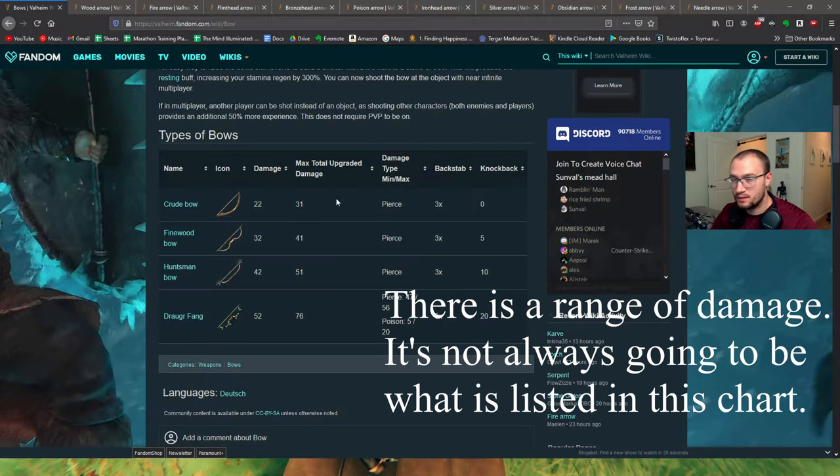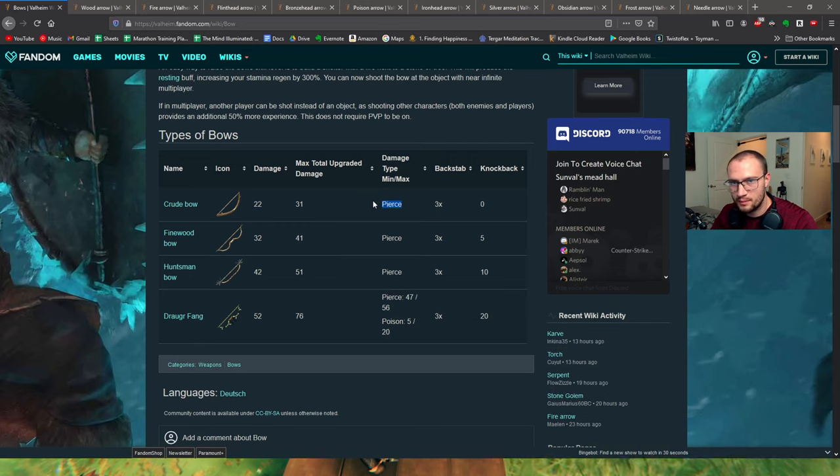Now let's talk about the difference in bows for their damage profile. A crude bow does 22 damage, and if it's fully upgraded it gets 31 — all pierce damage. But a fine wood bow actually gets more damage than a fully upgraded crude bow. For most weapons and armor, I don't really recommend upgrading because it's a lot of resources for just a little bonus. The only two bows I recommend upgrading are the fine wood bow, since it's easy to get deer hide and fine wood, and you'll be using the bow almost exclusively against the Elder — and it's a really long fight.